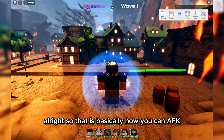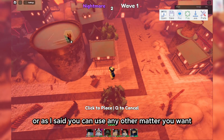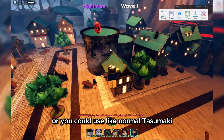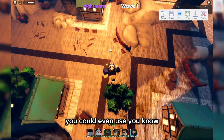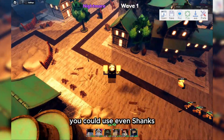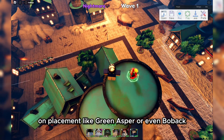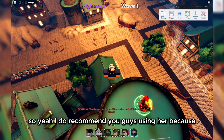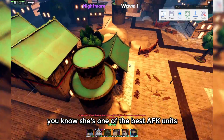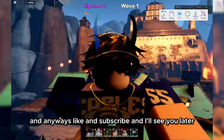Alright, so that is basically how you can AFK Tiny Task in this raid. As I said, you can use any other method — like normal Tatsumaki, Sanjin Wu, the new unit, or even Shanks. But all I know is that you would need a really good unit on placement like Green Esper. I do recommend using her because she's one of the best AFK units in this game. Anyway, like and subscribe and I'll see you later.